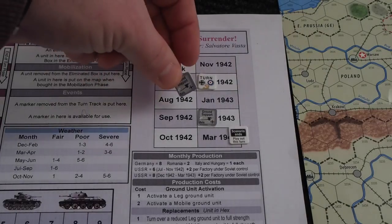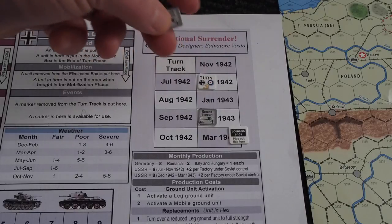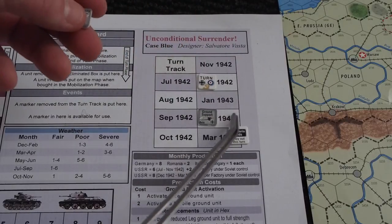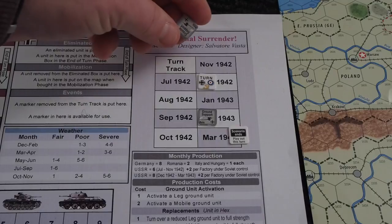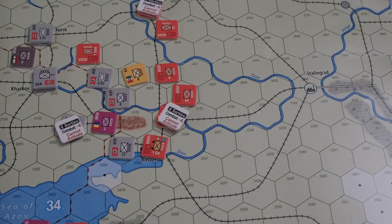We do the end of turn phase. The tank marker becomes available, there is an upgrade, and there are a couple of new event markers — the partisans and the heavy artillery. So we are now in December 1942. By the way, I rolled for the ground support I used and got a five — so after the campaign ends, I removed it from the game. We stop here for now with Unconditional Surrender Case Blue. I hope to see you next time around Christmas in 1942.